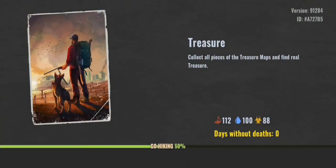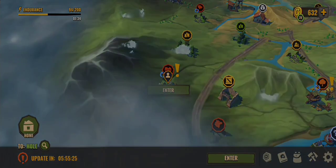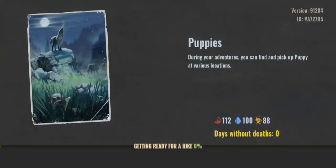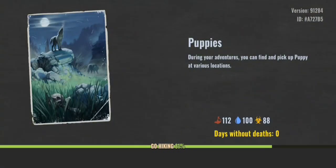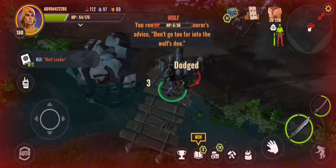Our next location is the forest grave, and that's where you find the wolf blood. There are plenty of guide videos on YouTube on how to kill the wolves there.